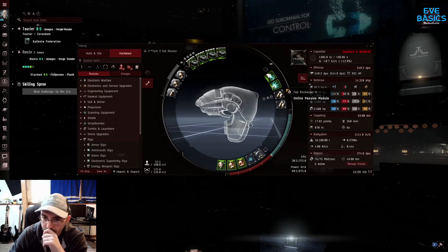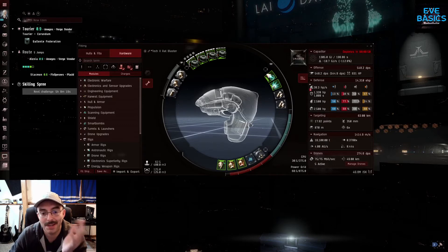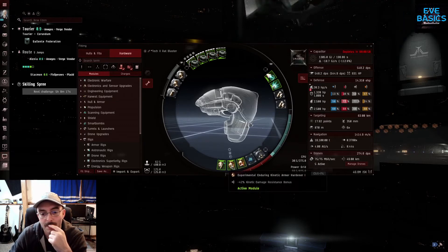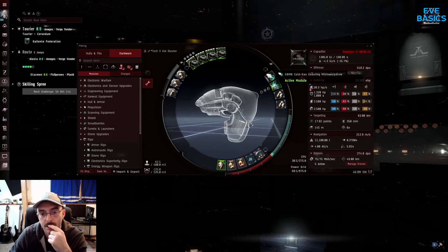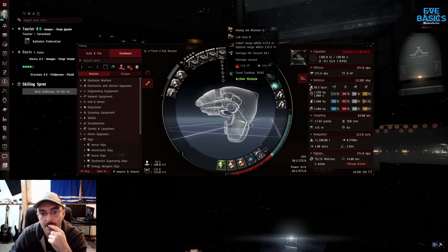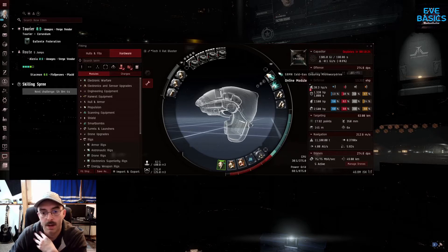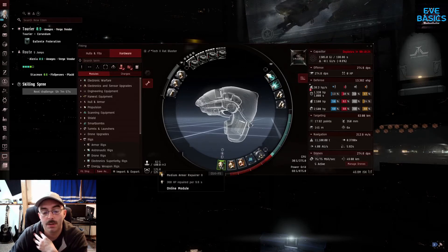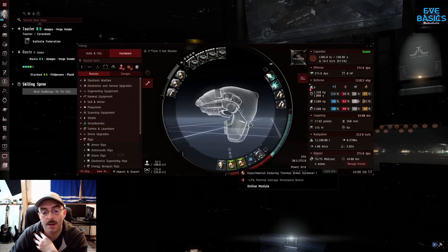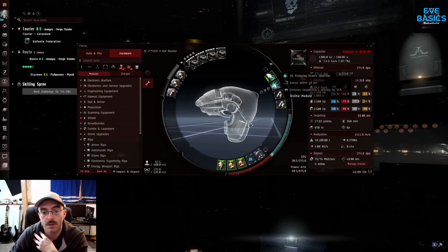Double cap rechargers, because the more cap I can get, the better. I'm not cap stable in this by any means — I think I'm cap stable with just my MWD running. Either way, it's good to be cap stable. I'm cap stable with just the MWD. Like if you can get cap stable close to just your wrapper and your resistors, the closer you can get the better. That's why I have these on here.